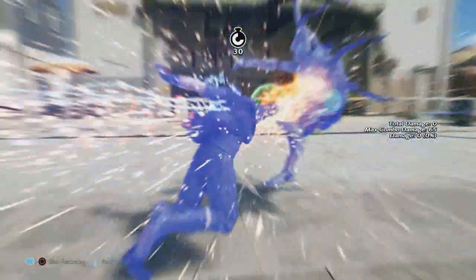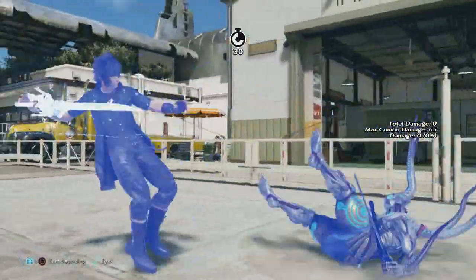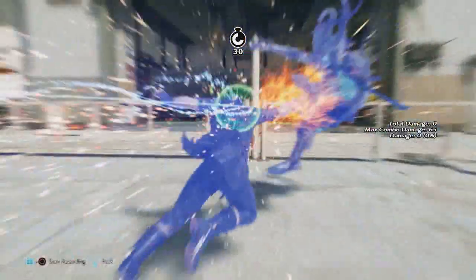Coming up first is Noctis' forward plus 2. Its hitbox has been expanded downward, which just makes it a little bit easier for this move to land.